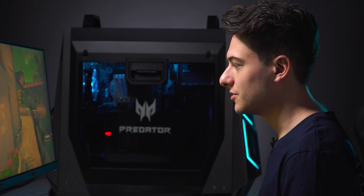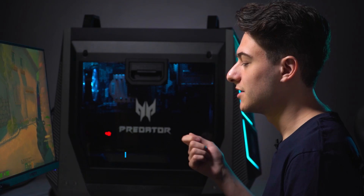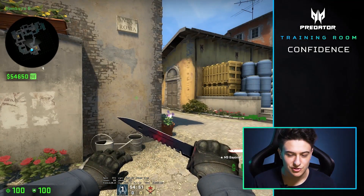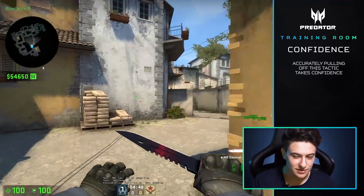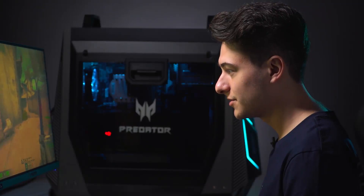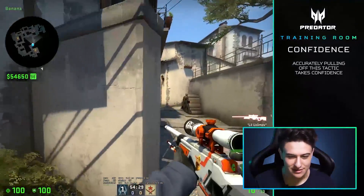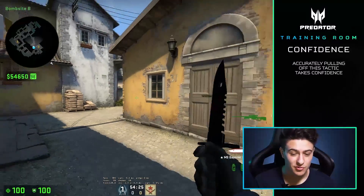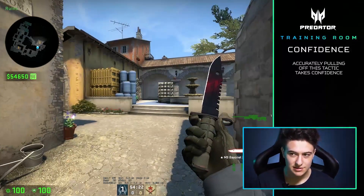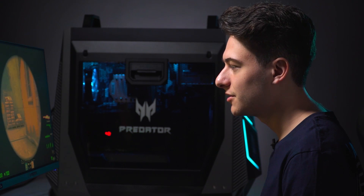The second thing we'll talk about is confidence. Something that all of you may notice as we go through these five things is that they all kind of intertwine. In order to even go for a play like this, you have to be confident in yourself. That's very important because if you don't have the confidence, you're probably not going to hit the shot. Confidence is a very important thing for an AWPer — it's the X factor of whether or not you'll decide to re-push an area and clear it.